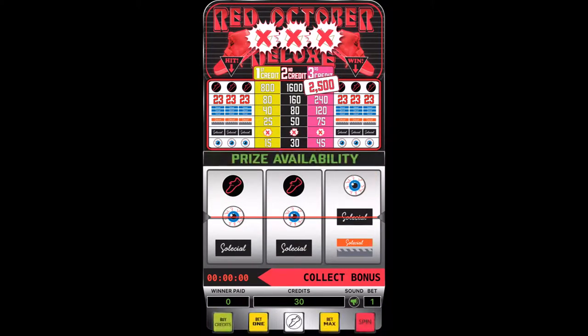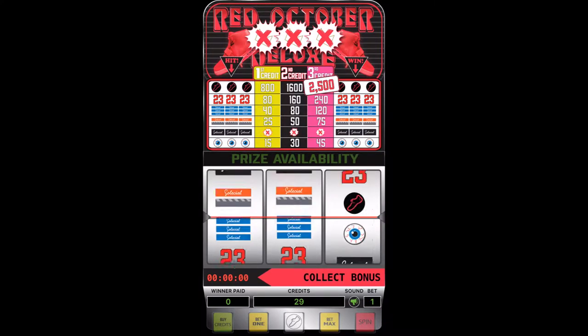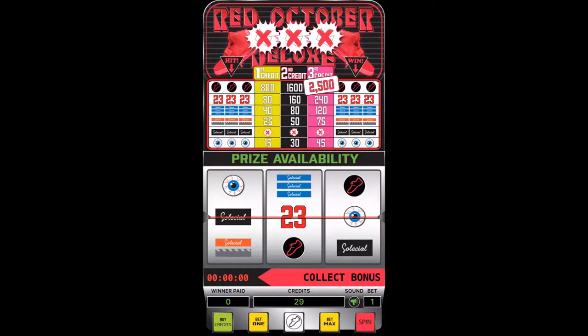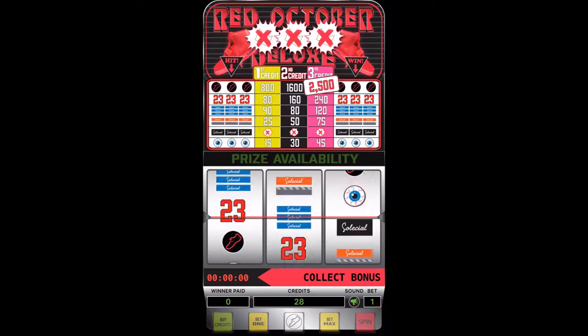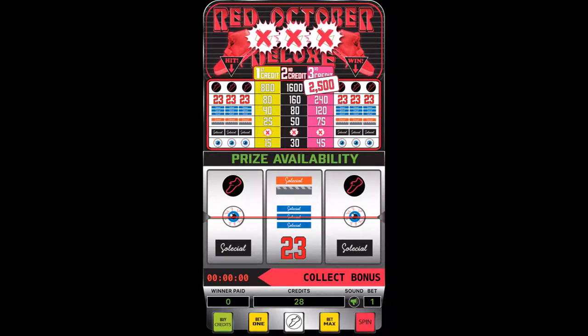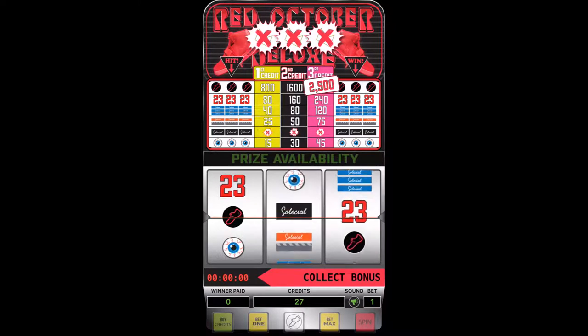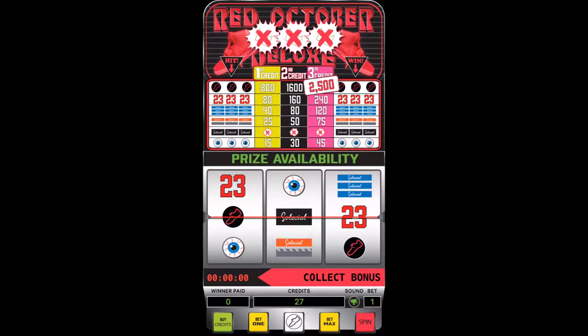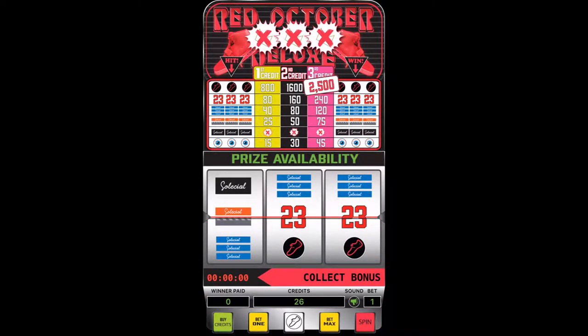Once you have decided on your bet and are ready to play, simply press the red Spin button and the reels will begin moving. If the reel lands on three of the same logos straight across, you will win the points that correspond to that logo. For example, if you bet one credit and land on three eyeballs, 15 credits will be awarded to you. Use the key above to study the credit system breakdown, which displays how many credits are won depending on what three logos you land on and how many credits you bet.